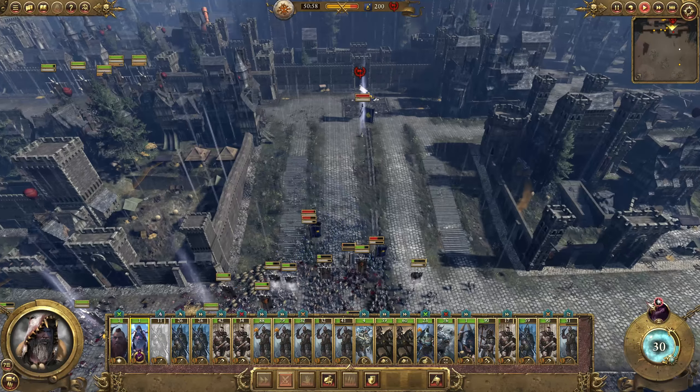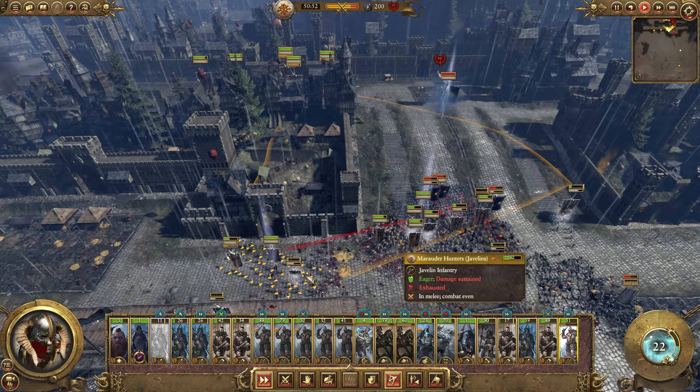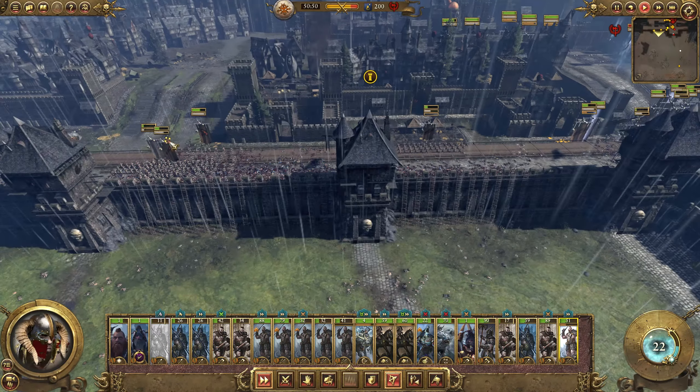We need to get our sorcerer to put Spirit Leech on that chap. Just the units over here need to come over. It looks like certain parts of the map lag — maybe it's death animations causing it. There's a lot going on. That's victory — we're going to end the battle there. It most certainly warrants Pyrrhic, but totally and utterly worth it because that's going to give us an absolute ton of income.